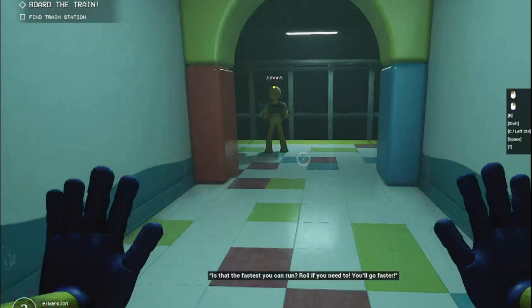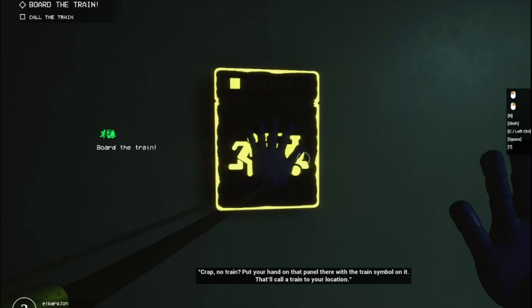No train? Put your hand on that panel there with the train symbol on it. That'll call a train to your location. The train should be here shortly.